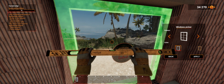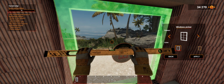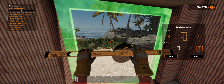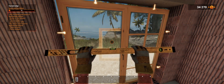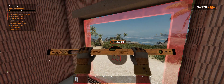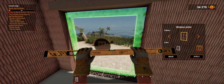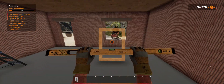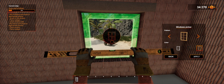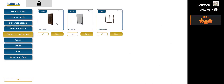That looks nice for sure. I'd like to go with that one there, so we're gonna apply that one. Next window — we're gonna put in the same one to make it look nice and even. Okay, next one — same one again. And we need a door. We might put a sliding door in there if we have one.